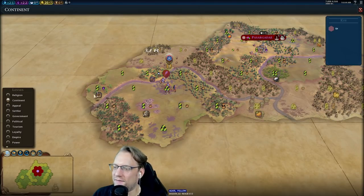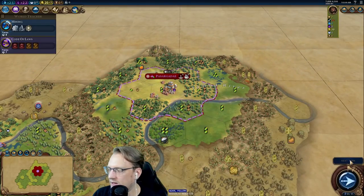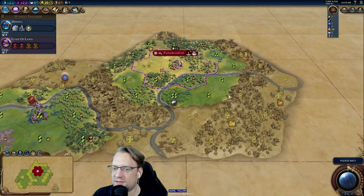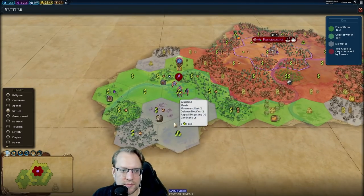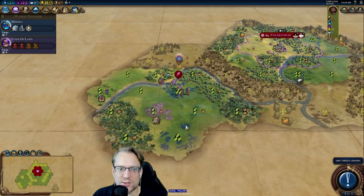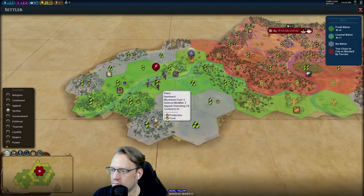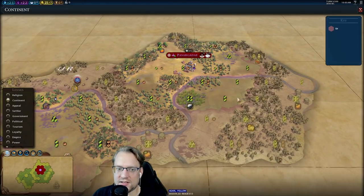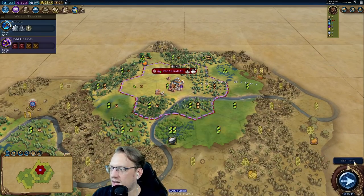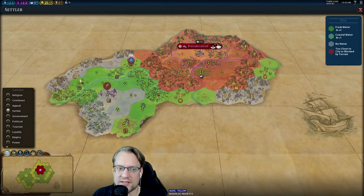Lots of resources! There's another coffee tile, which is certainly settleable. No city-states visible yet. Is there a wonder I'd like nearby? Giant's Causeway would be ideal, but we didn't curate the wonders at all, and there are only four of them. More than anything I would love to have met a city-state by now, but that's just not happening.